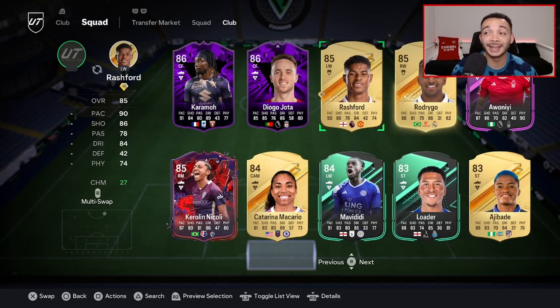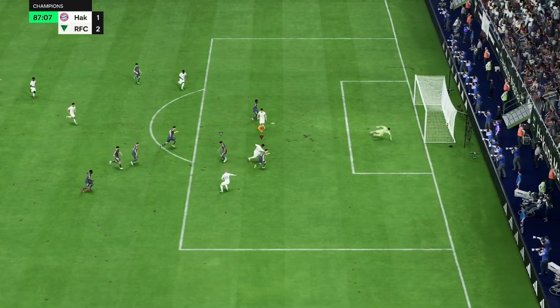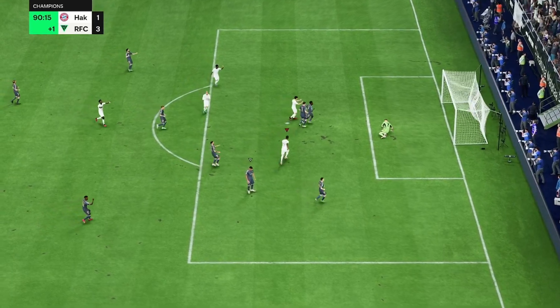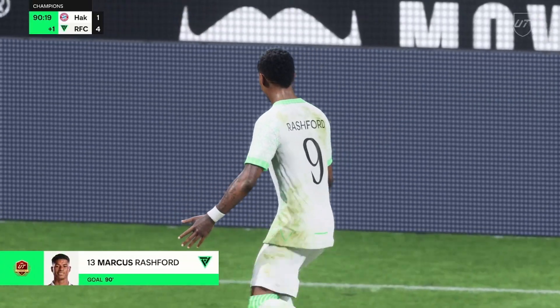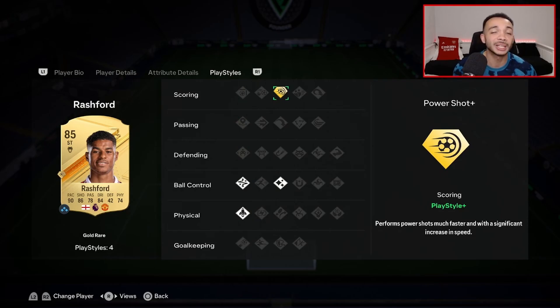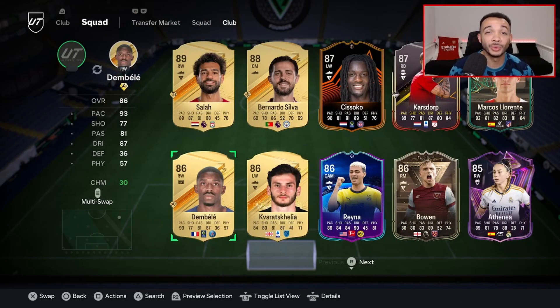Our next striker is also out of position — we're going to have him on the right hand side, and it is 85-rated Marcus Rashford. I see people calling this guy trash but when I use him he is crazy good. He's got three-star weak foot but five-star skills, really handy on the wing. With the Hunter his pace is really good, he is rapid. His power shots with the Power Shot play style plus are crazy. At 32.5k he's a bargain on the right wing.